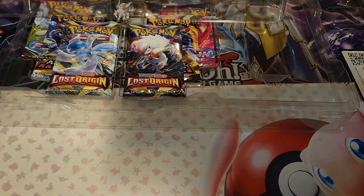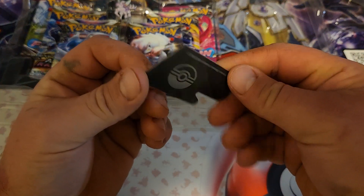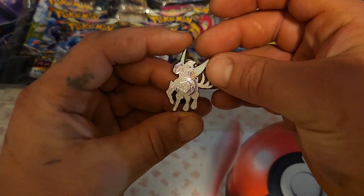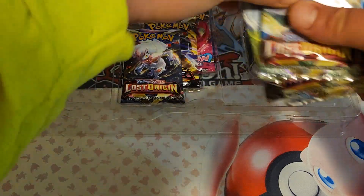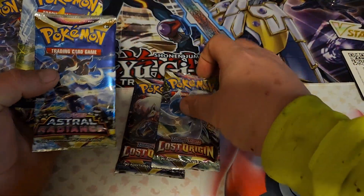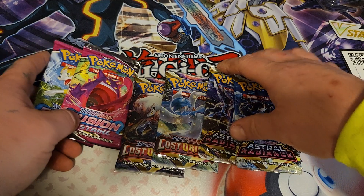You also get your little — I don't even know what this is, to be completely honest. If any of y'all know what this is, let me know down in the comments. But you get your little pen. I actually have a pretty nice little collection going on with these pens. And you get two Lost Origins, two Astral Radiances, and two Fusion Strikes. If we can pull that Gengar, that would be sweet.